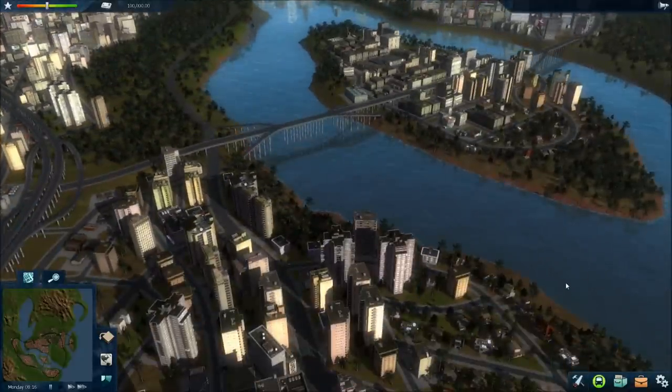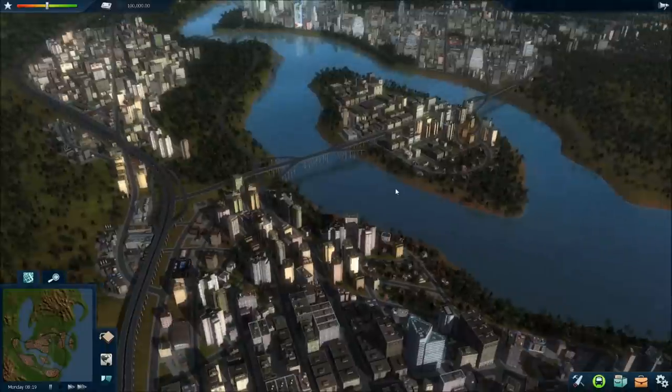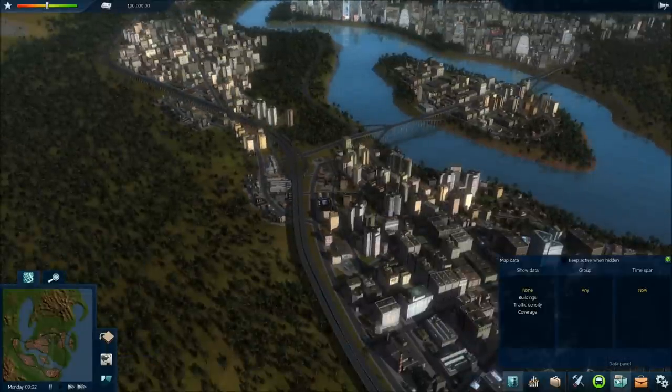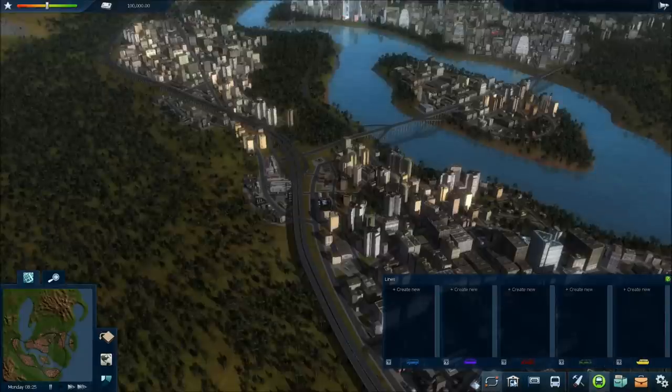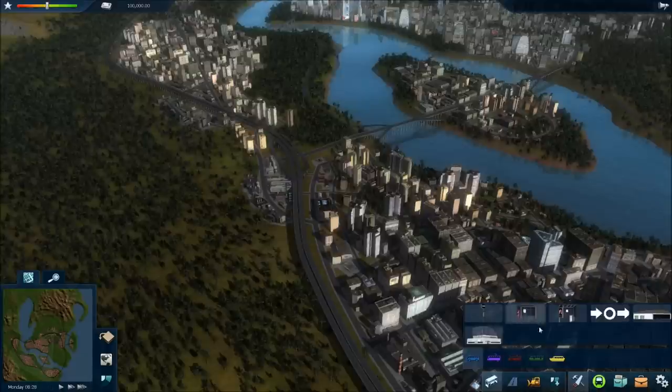Things that required one or two clicks before have an additional click now. For example, before if you wanted to see the map modes to show what all the buildings look like, it was right there, but they don't have that anymore. Now you have to go to data panel and click on the building — one extra step. It's kind of the same thing with the lines. Depots are new, and constructing a structure then building the buses is an extra step that just seems unnecessary.